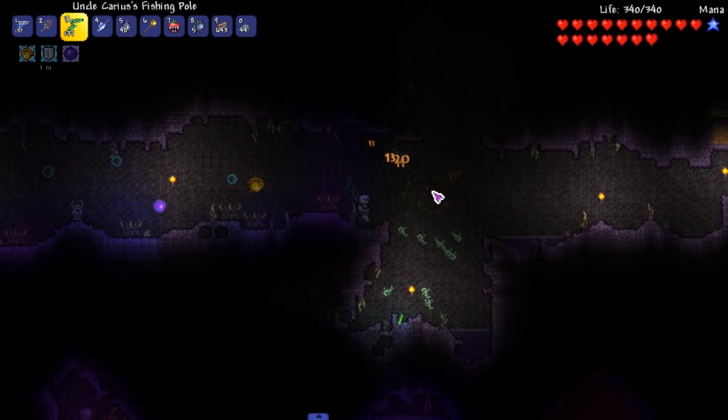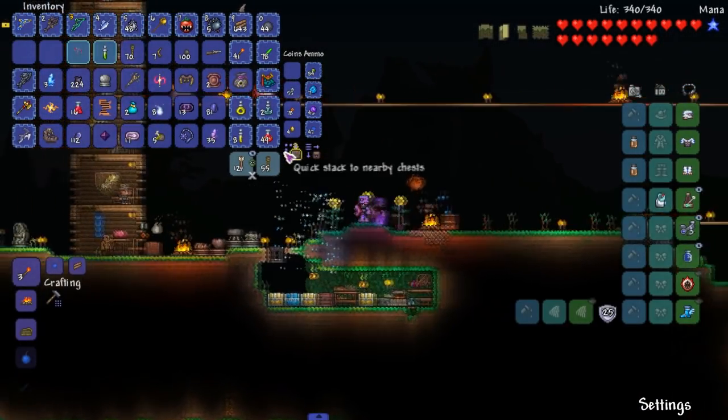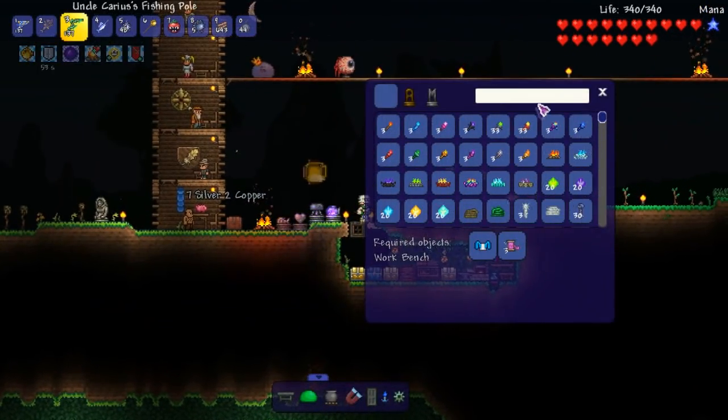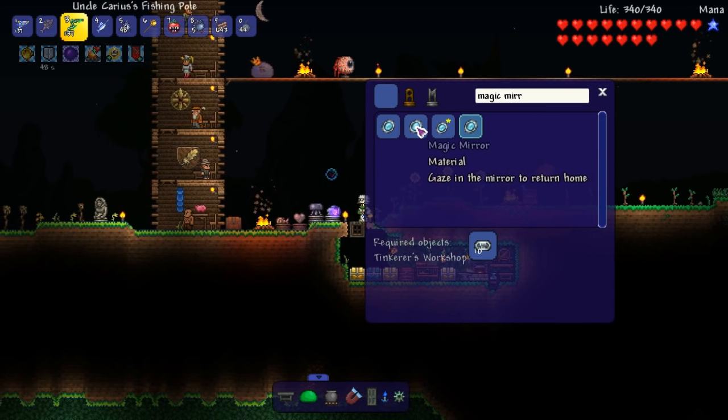We're going to teleport back — I know I'm cheating by doing that. We'll make a magic mirror this episode. I'm lazy, I don't even know how I use so many recalls. Let's make a magic mirror right now if possible.